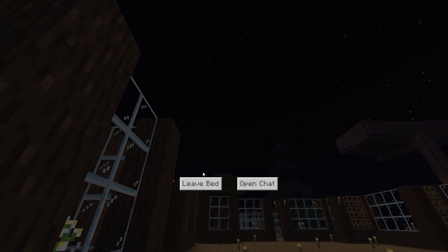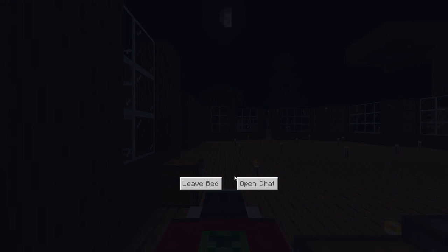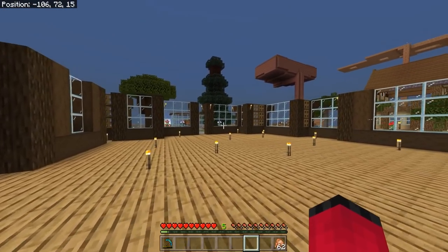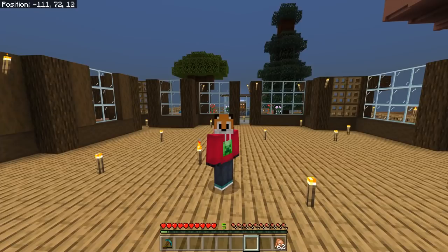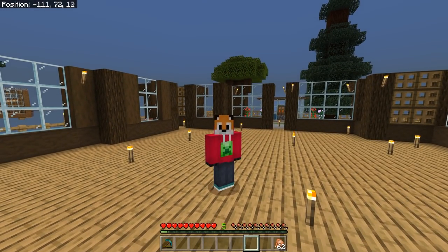The main plan for today is hopefully to wrangle ourselves a villager and the way we're going to do that is we're going to get a zombie villager hopefully and cure them with a golden apple and a potion of weakness and then turn them into a villager. That's the plan - whether or not we'll actually manage to do that or not, I don't know.